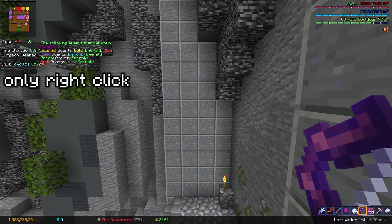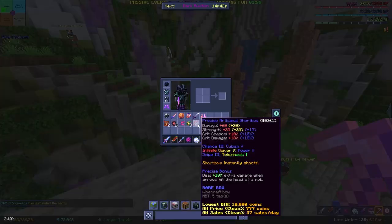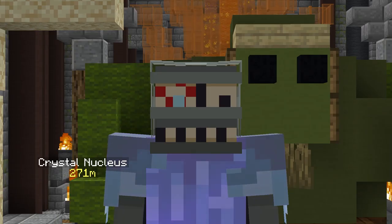Most people already know this one, but if you hold right click and spam left click, you shoot a lot faster with Jujus and Terminators. And also this technique works with this item too.